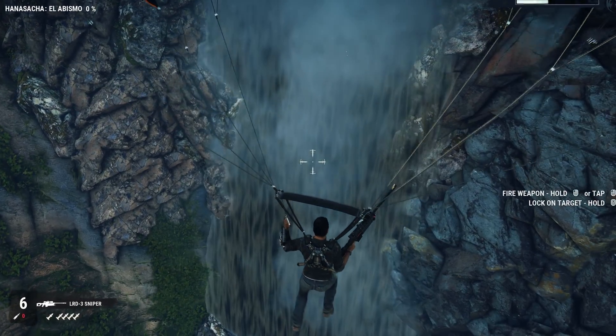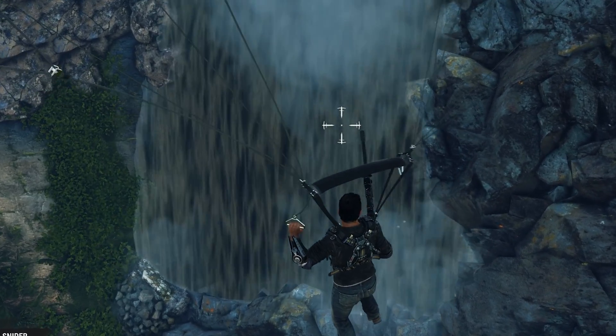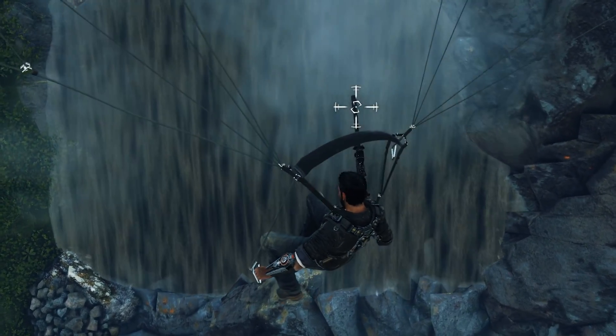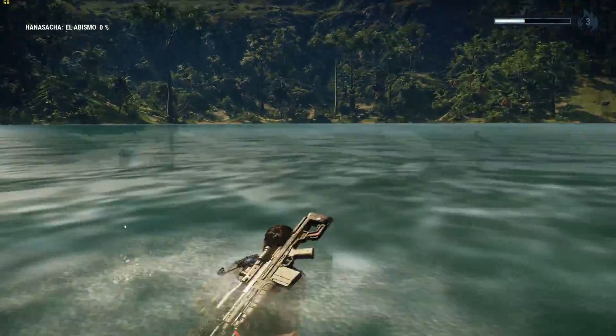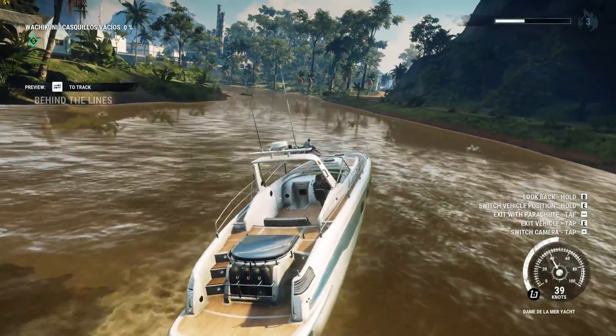I can certainly understand why gamers are upset. In many ways, Just Cause 4 seems like a downgrade from the now three-year-old Just Cause 3. Things such as character models are much the same, and animation detail also appears much the same. The real disappointment is within the environment — some areas do look a little bit better with more detail, while others appear far worse. Take the water effects for example, or rather the lack of them. This is a waterfall or a Windows wallpaper — it's almost static and it looks absolutely terrible. The water is just so bad in Just Cause 4. It really is laughable how bad it looks.